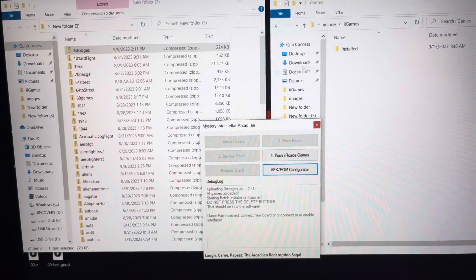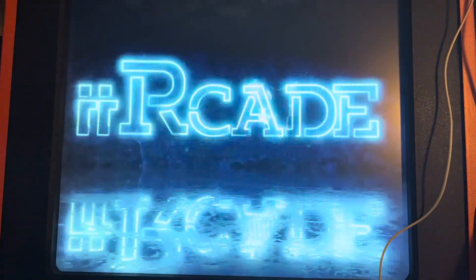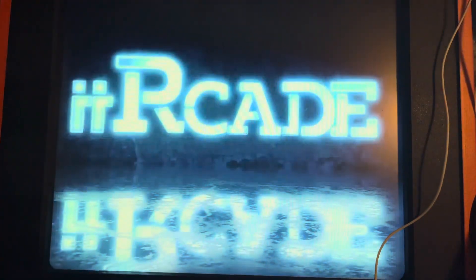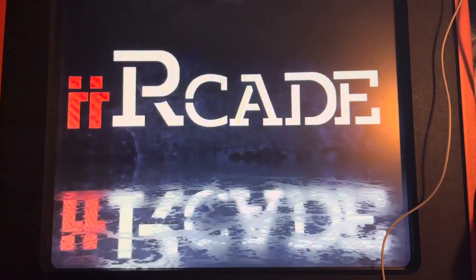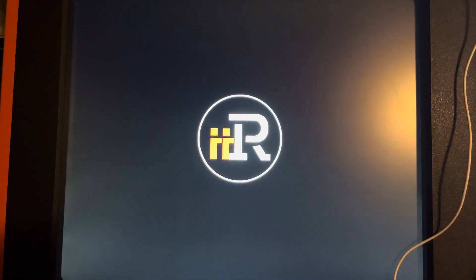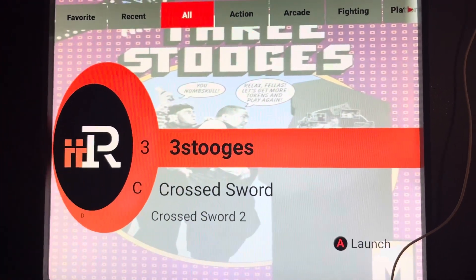After that, they're going to be inside your installed folder. My i-Arcade is now turning back on and you will see that Three Stooges is back. We go to 'All' and there's Three Stooges.